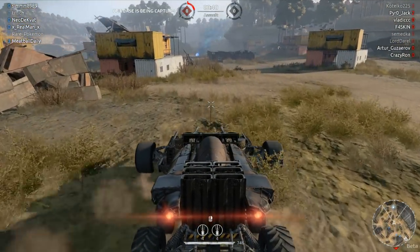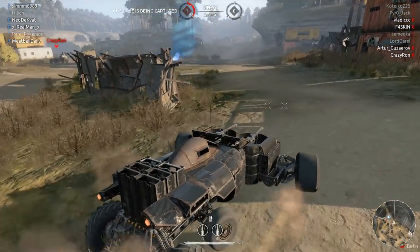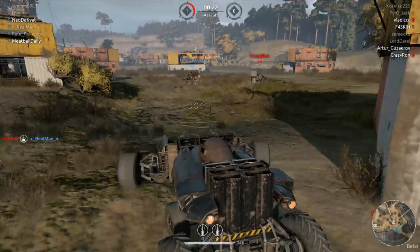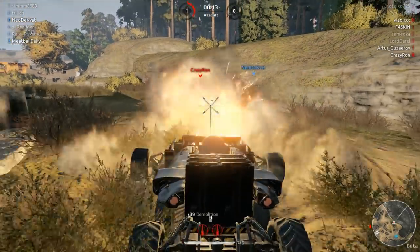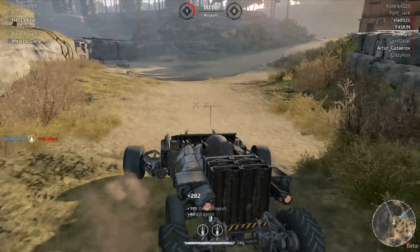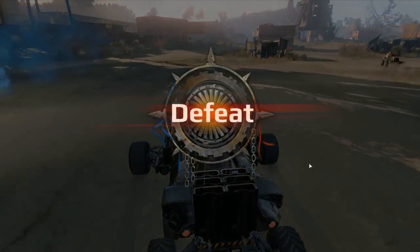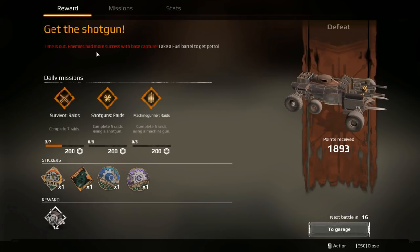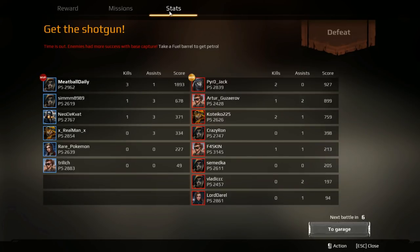Our team has zero kills besides me. Come on, someone help me out. Time is out — enemy had more successful cap points. That's unfortunate; I don't like that mechanic. I wish you had to cap to win. But as you saw right there, we devastated that game. I think we had a disadvantage too — maybe some guys left back to the garage. Okay, this is going to be a crucial map for us. If we're able to play the flank, we're going to win this game. Power scores look good. Hopefully our team goes left.